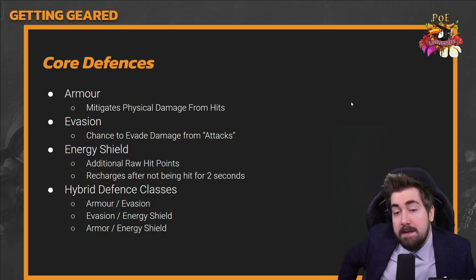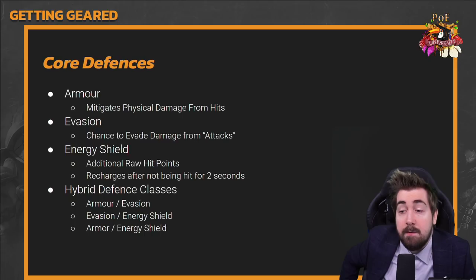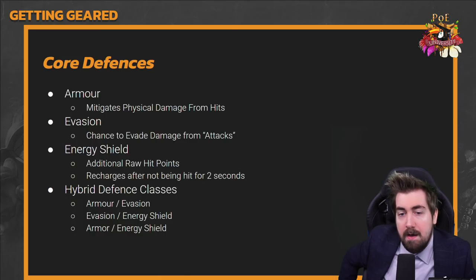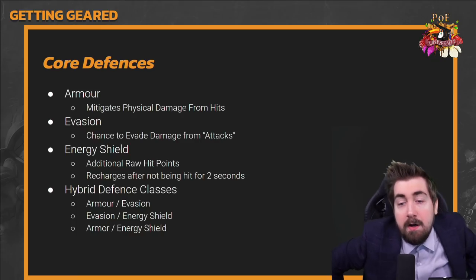As another core defense, we have evasion — not to be confused with dodge; those are two different things. Evasion is a chance to evade damage from attacks specifically. If a monster is throwing a projectile spell at you, evasion does nothing. It only works against attacks — like a monster swinging a sword or jumping on you — not spells.